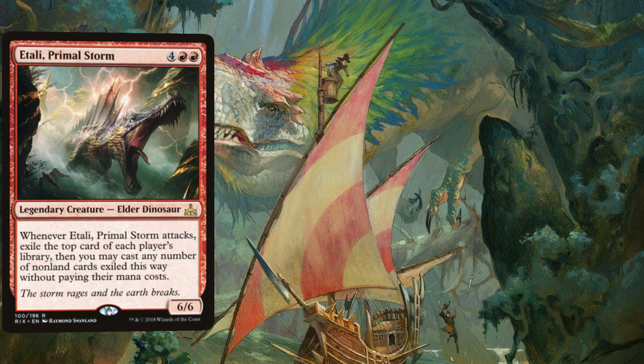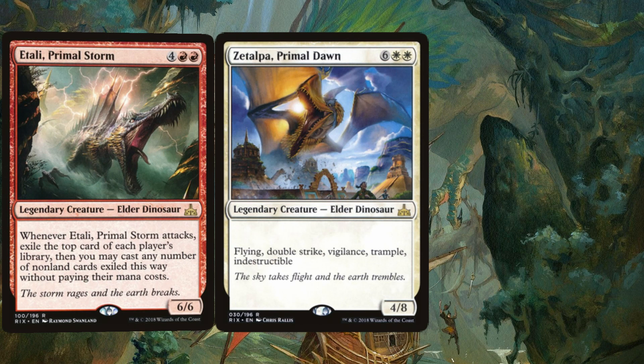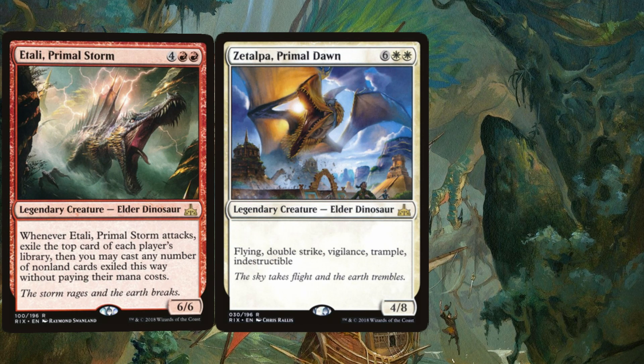The storm rages and the earth breaks. Next, Zatalpa, Primal Dawn, rises with Flying, Double Strike, Vigilance, Trample, and Indestructible. 8 damage never looked so terrifying. The sky takes flight, and the earth trembles.